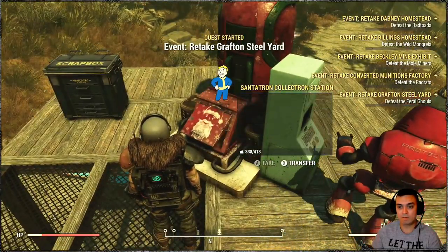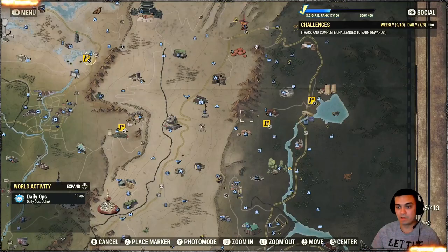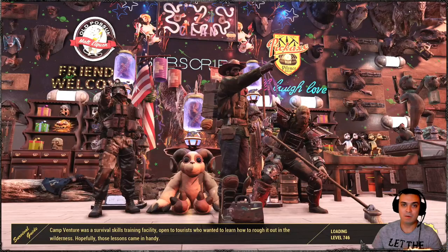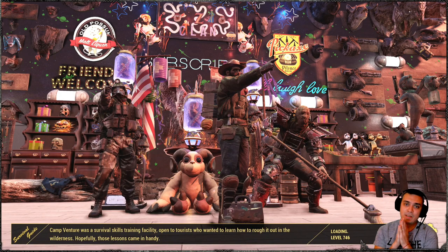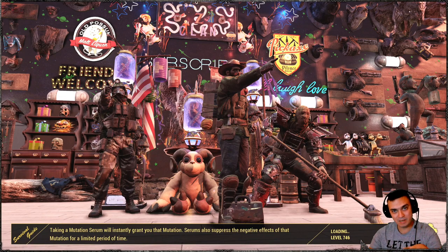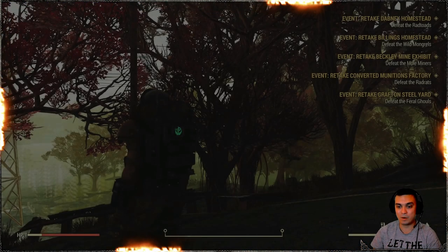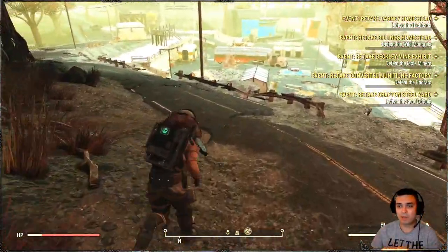Once you've picked it up you will be able to build those, and then you just go and collect all the stuff. As you can see I have a lot of events going on right now and they are on retake — I did that intentionally. The retake means you will need to get the workshop back from the attackers. The beauty of the retake is that enemies don't spawn in waves. For example, if there were 4 waves of enemies, once they take the workshop they will all be spawned in, and you can retake it without fighting all 4 waves and wasting your time. If you have a Tesla rifle, you will be able to melt them down really quickly.